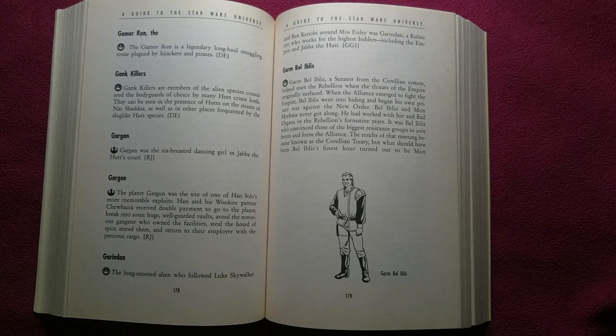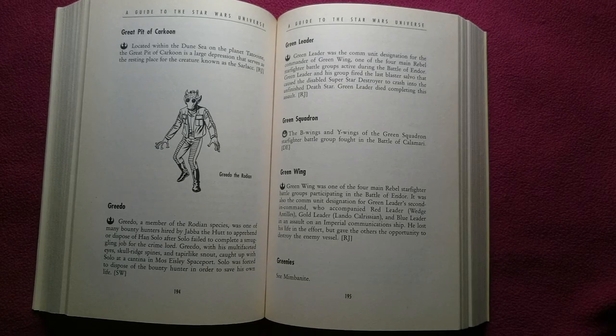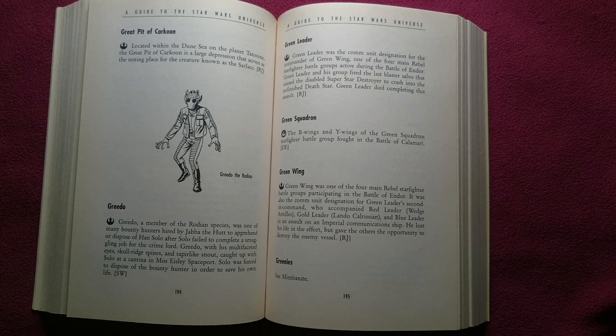The planet Gargon was the site of one of Han Solo's more memorable exploits. Han and his Wookiee partner Chewbacca received double payment to go to the planet, break into some huge well-guarded vaults, avoid the notorious gangster who owned the facilities, steal the horde of spice stored there, and return to their employer with the precious cargo. Greedo, a member of the Rodian species, was one of many bounty hunters hired by Jabba the Hutt to apprehend or dispose of Han Solo after Solo failed to complete a smuggling job for the crime lord. Greedo, with his multifaceted eyes, skull-ridged spines, and tapir-like snout, caught up with Solo at a cantina in Mos Eisley spaceport, where Solo was forced to dispose of the bounty hunter in order to save his own life.